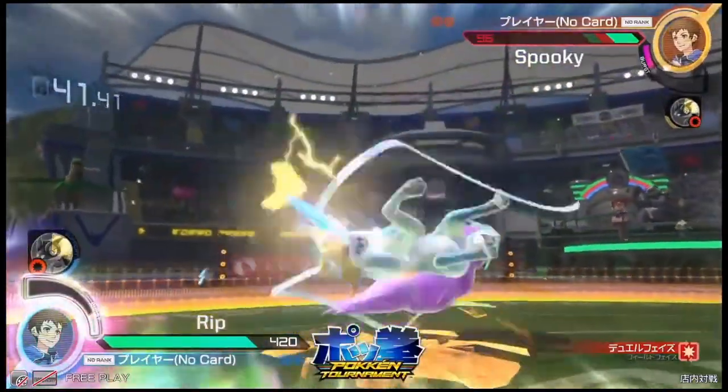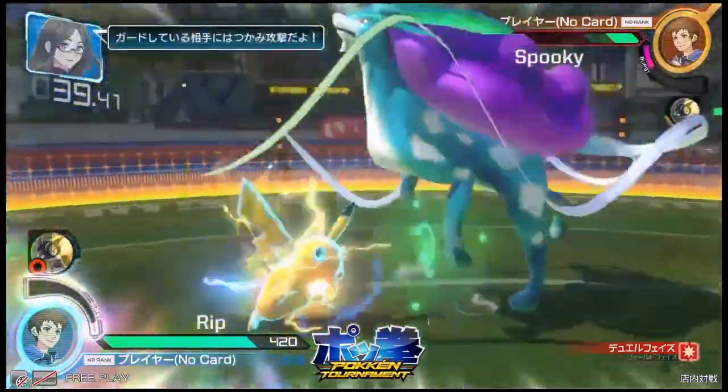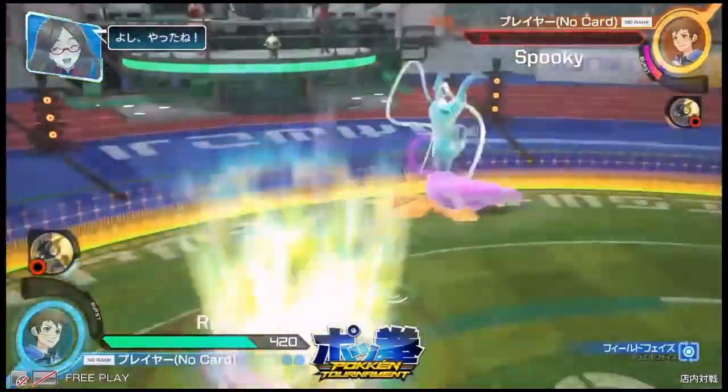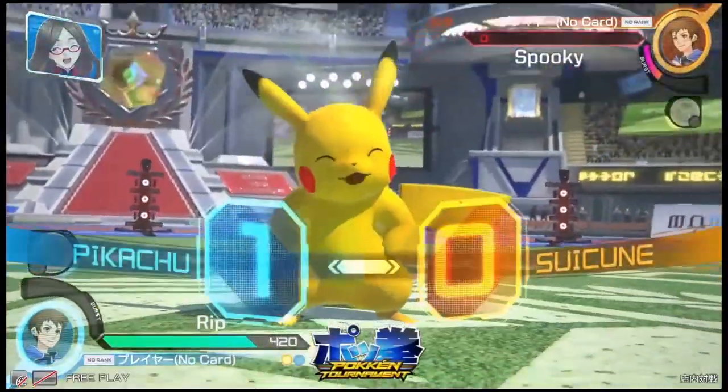And there are the uppercuts that we were speaking about. Got him in the air — yeah, it looks like Rip opted to go for an extended combo, but he manages to get the grab and take the first round here in the first game.